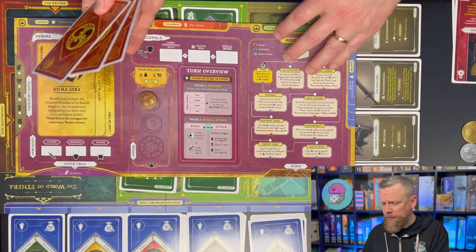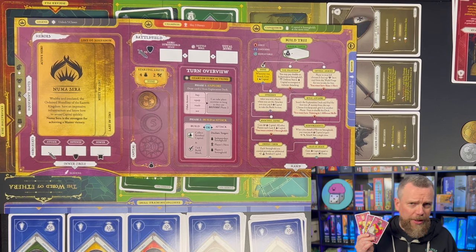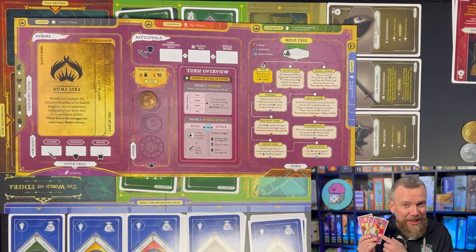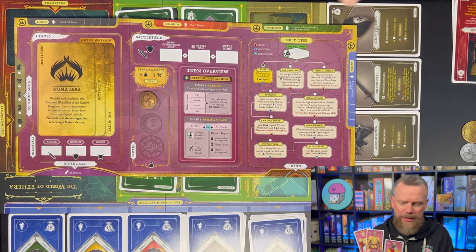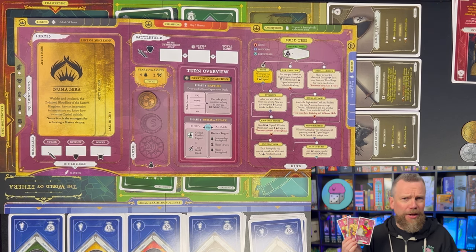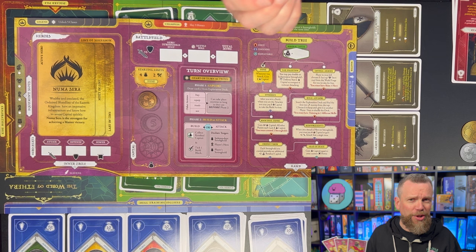You'll start the game by choosing your faction, picking a player board, and selecting three champions or heroes that go along with it. Then you decide on the line of succession. You'll play with one character first; if that character gets killed or captured by another player, you move on to your next one. Each character has its own attack and defense stats, plus an ability that affects your actions on your turn.